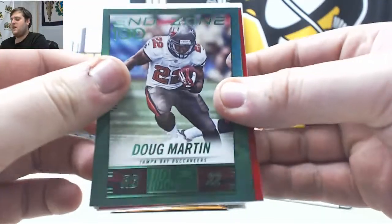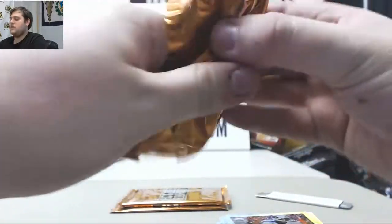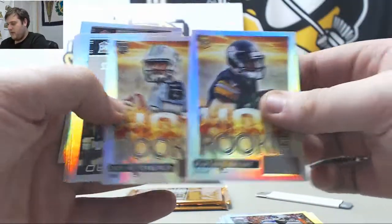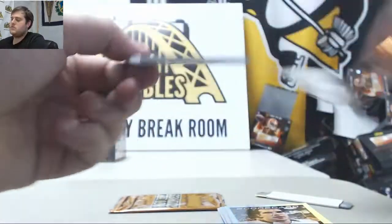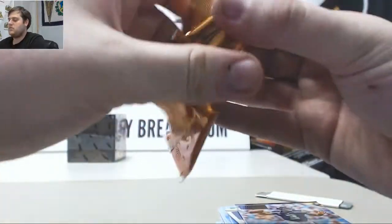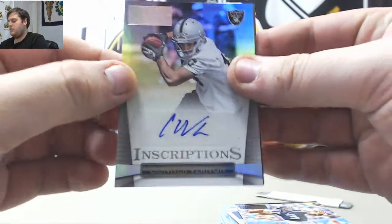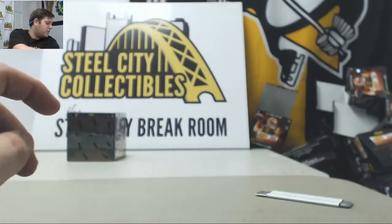Doug Martin 4-of-6 end zone parallel. David Wilson out of 20 — neck injuries for David Wilson, he was a good player. Rookies: Martavis Bryant, Mettenberger, Bortles out of 99, Evans, Jernigan, McKinnon, Barrett, Borland, Shazier, and Matthews. Wilson Panthers, Lions, Panthers. Gavin Escobar jersey card. Connor Vernon 150 points. Trent Murphy 57-of-99 for the Redskins. Up to 450 points will be given away.